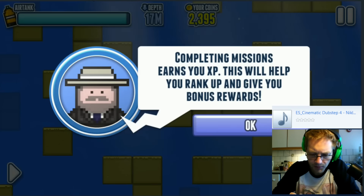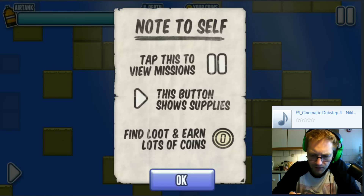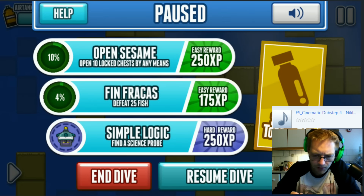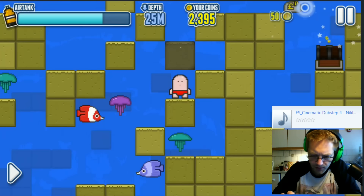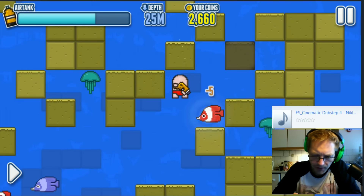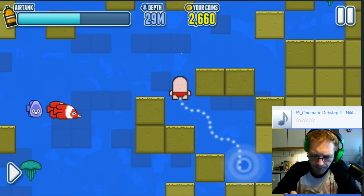Missions! Completing missions earns experience points which help you rank up and give bonus rewards. Tap this to view missions - this button shows supplies. Find loot and earn lots of coins - goody! Open sesame. Open 10 locked chests, find a fracas, defeat fish, find a science probe. All sorts of things you can do in this game - just boosts you up really. You can really just go down for a fishing hunt to start with, and that will actually let you complete some type of mission.